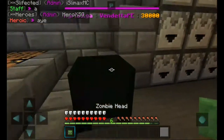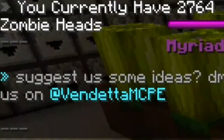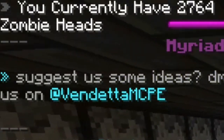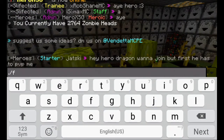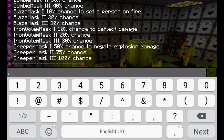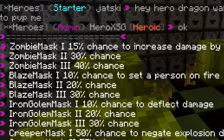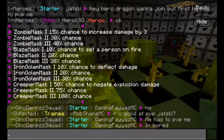Here is the zombie head. If you tap on it you will see there's 2,764 zombies, which is a lot. If you do slash mask in food, you can see zombie mask one — 15% chance to increase damage by three.